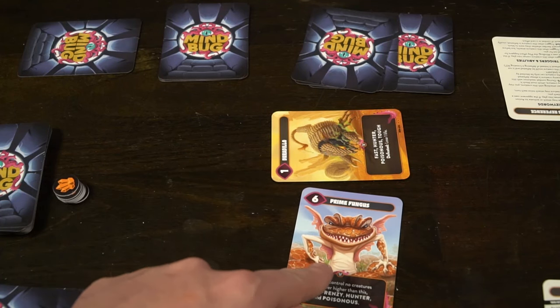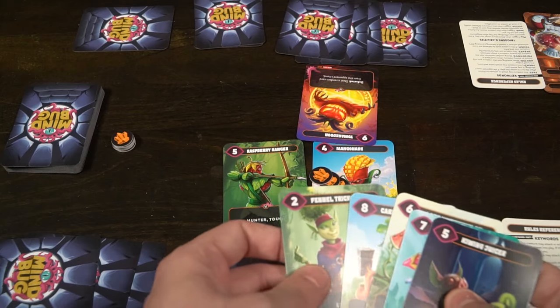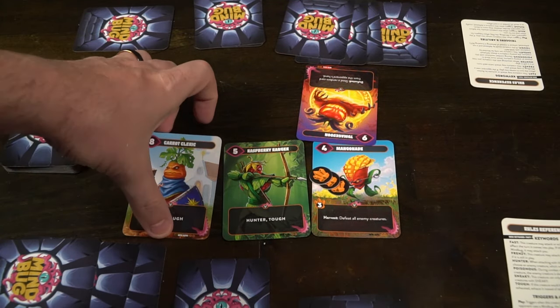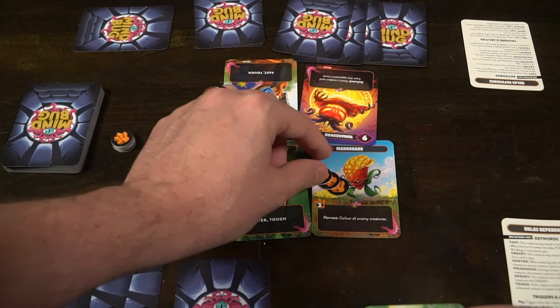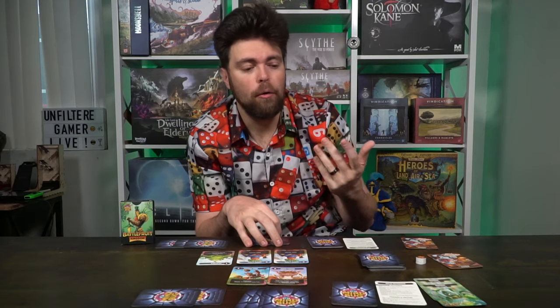Another important thing in this game is mindbug cards — this is actually what the game is all about. When your opponent plays a creature that you'd like to take, you can simply play a mindbug. For instance, if my opponent plays a great creature like another carrot, I spend my mindbug and take the carrot to my side of the field. My opponent then gets to take their draw and play another card as though they get kind of an extra turn. The same can happen in reverse — if I play my calm coal, my opponent can play their mindbug and take my creature. You have two mindbug cards each, and you need to decide wisely which creatures are worth stealing or which combinations would be deadly to your strategy.